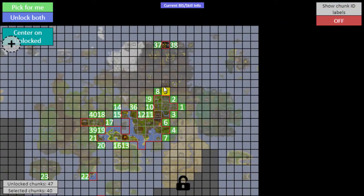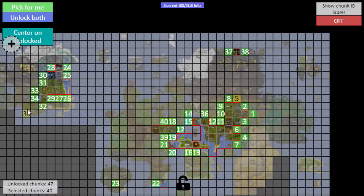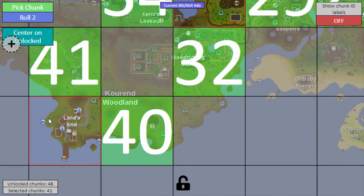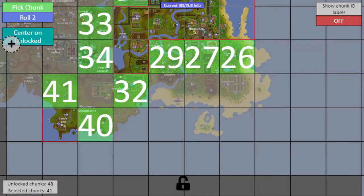Why is it always Land's End? If my choice is Land's End or this vacant area of wilderness, either way they're going to unlock nearby areas. I might as well just pick Land's End finally. I know there is some stuff down here that can be useful. Those are the two unlocks for now, and I'm going to catch some more fish and start working on the melees.